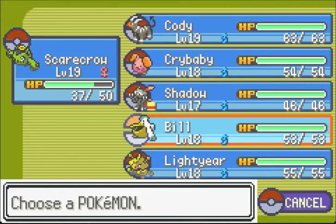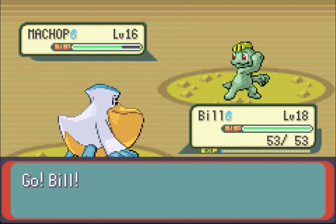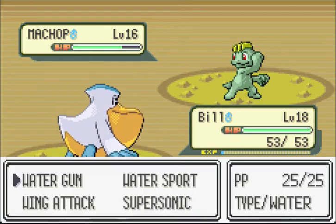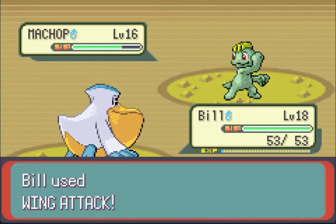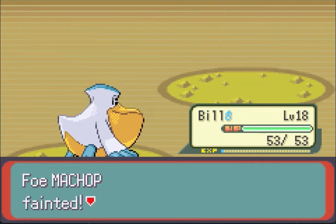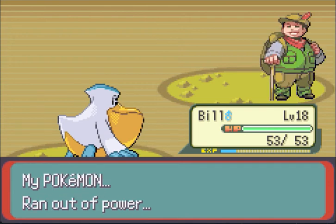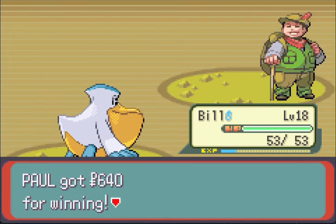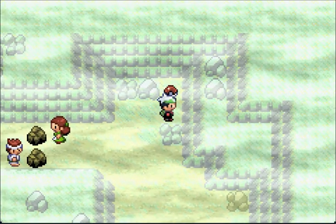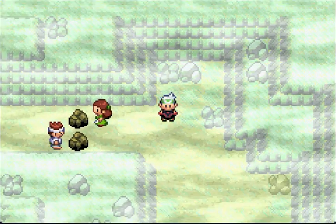I don't trust Scarecrow here — we're going to go into Bill. He resists those Fighting moves. Bill's going to Wing Attack right across the face — because Bill's a boss. My Pokemon ran out of PP. And we got a Max Ether, which restores all the PP to your Pokemon's moves. Power points — don't be immature, people.